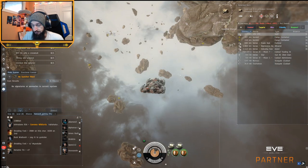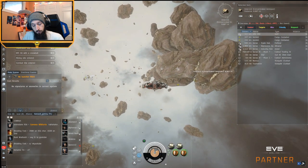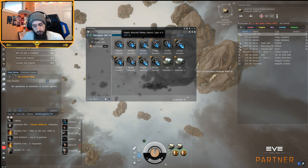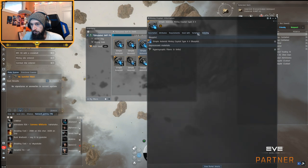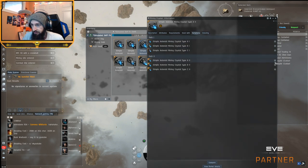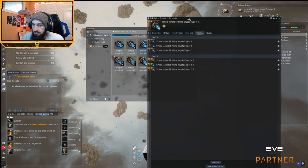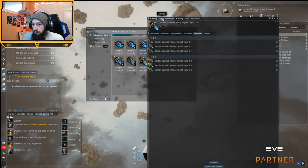Now let's talk about the crystals — there's three of them: A, B, and C. Let me show info on this and then go to variations. I'm going to type in B and C, and that'll give us all three of them. I'll go ahead and compare these together.